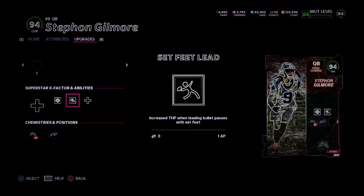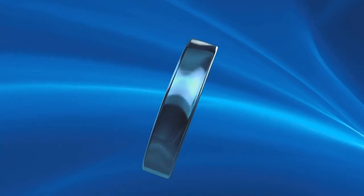He gets two abilities: Hot Route Master and Set Feet Lead, so this card is about to be elite. Let's get it.